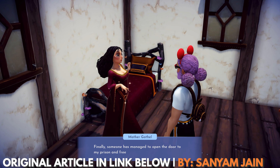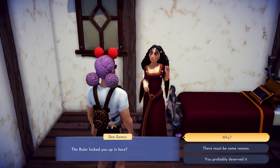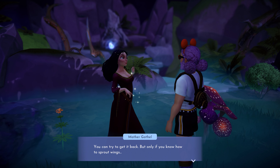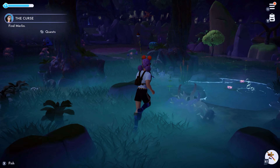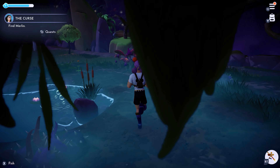Tangled is a better movie than Frozen. Yeah, I said it, I don't care, don't at me. Or maybe do at me, I'm very lonely. That's why it's nice to see that film's villain, Mother Gothel, show up in Disney Dreamlight Valley. So how can you find this gaslighting, youth-obsessed evil lady? Well, I'm Jamie Latour, and this is how to unlock Mother Gothel in Disney Dreamlight Valley.